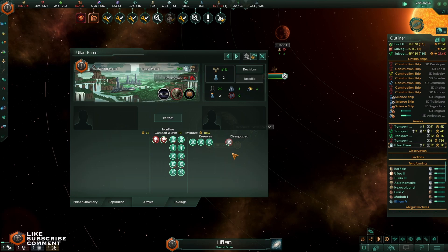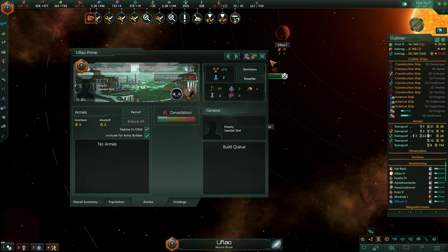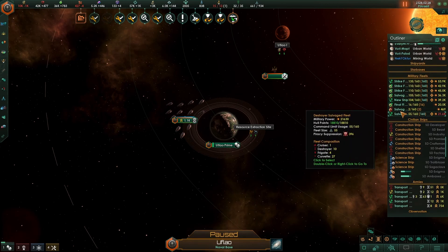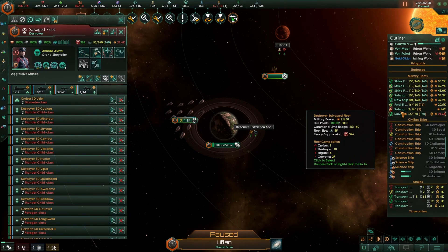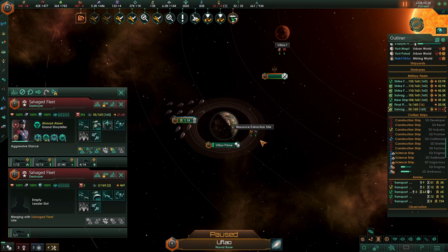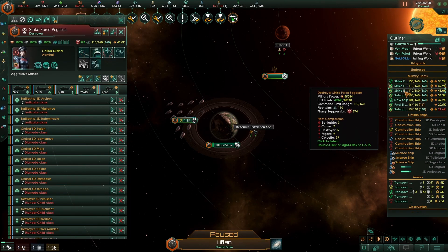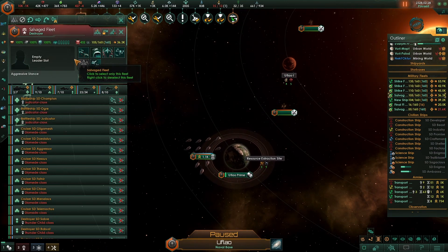Trust in this war. Construction complete. Xeno land secured. Brilliant. That was please — and take this. Who retired? There we go.